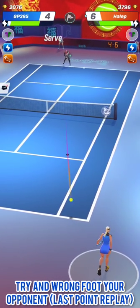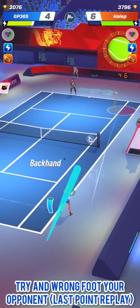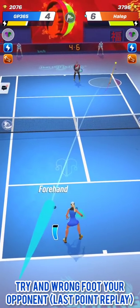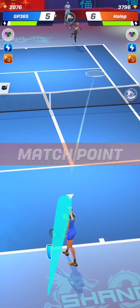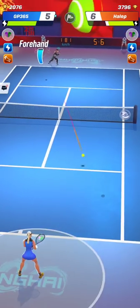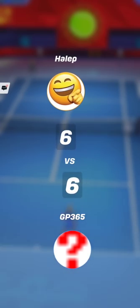Here you can see in slow motion how I wrong-foot my opponent. The best thing to do to outflank the opponent is to wrong-foot him. Whenever he thinks you are going to hit to the right side of his court, just hit the opposite side. That will wrong-foot him — he'll have to make a U-turn to catch the shot and return a weak shot, or commit an unforced error from losing balance. Then you just have to stay focused to end the rally.